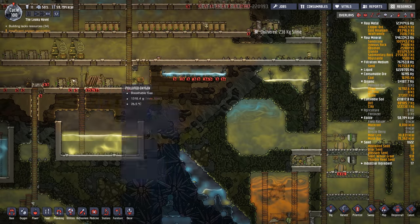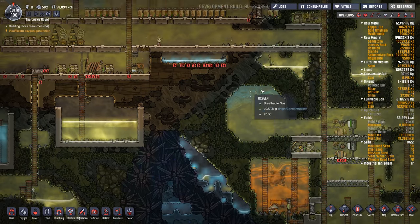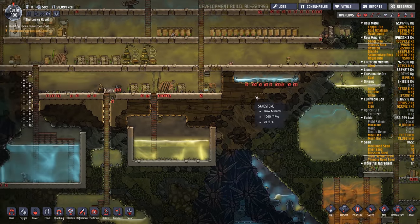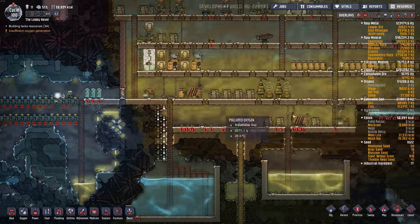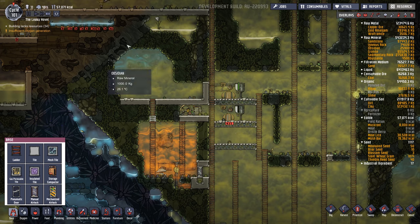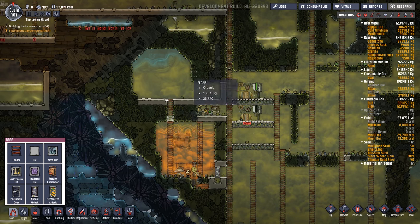We'll probably build a corridor along here so that the dupes can get at the fertilizer easily, and that way they can take it not too far a distance over to our growing area. I've sealed off this room and this will be where we want to put all our fertilizer makers.